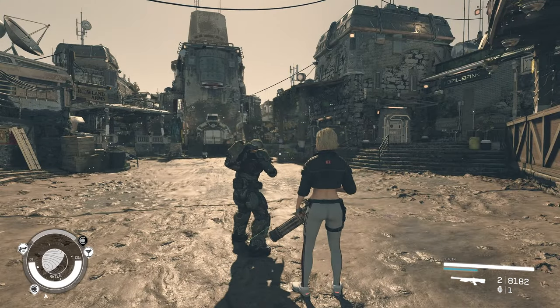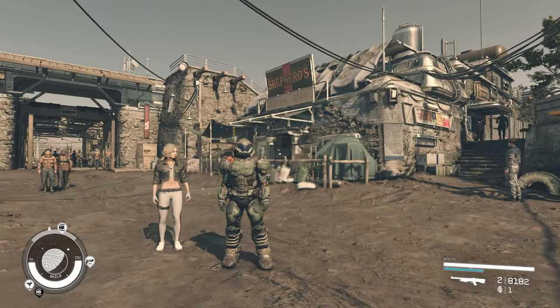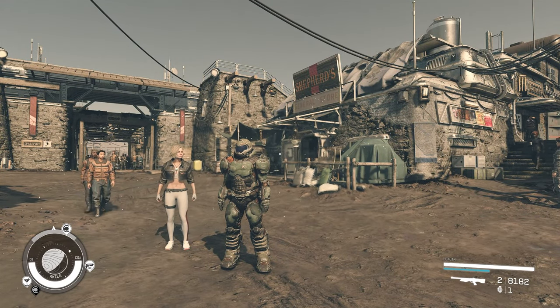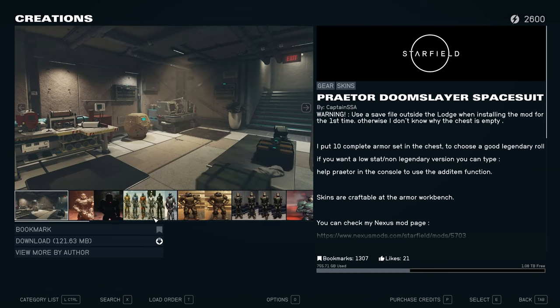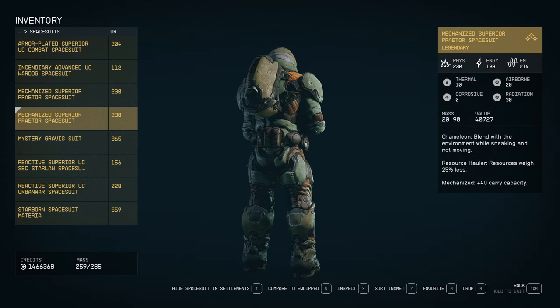Hello everyone, welcome back to another video. There's a new mod in Creation Kit and it is the Doom Slayer Spacesuit. I think it was released just recently by the author Captain SSA, and I thought it was worth checking out. And it was — I think this is a pretty cool spacesuit.